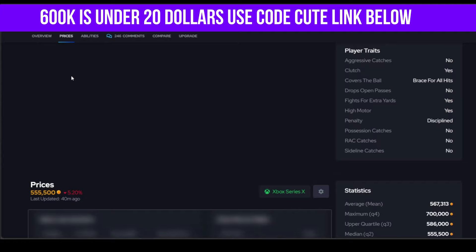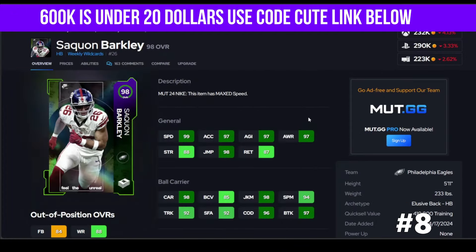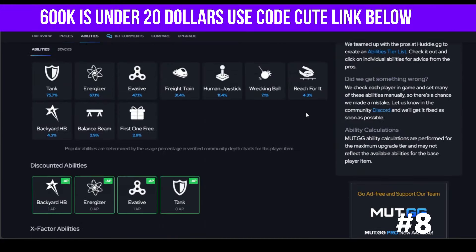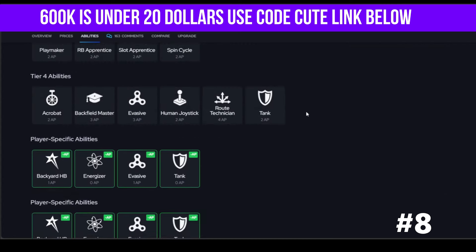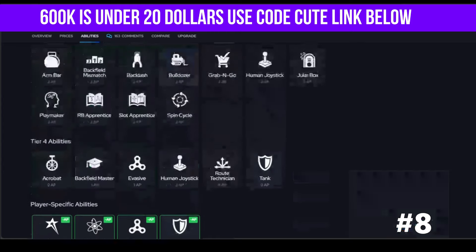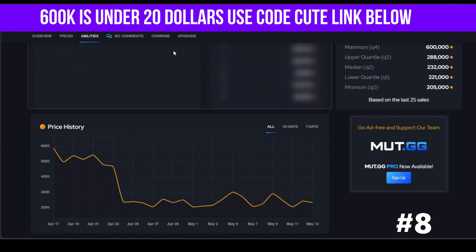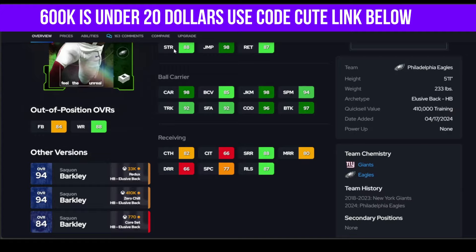Barkley is here, and he's a guy you can go get for 230k. He is going to be a little better than you think — the backyard running back, the tank. He's going to get good discounts. His discounts and abilities are a little better than the last three running backs we talked about, but missing the x-factor does not help him at all. You could definitely use this card though.